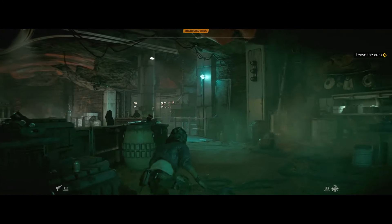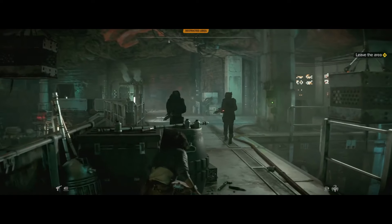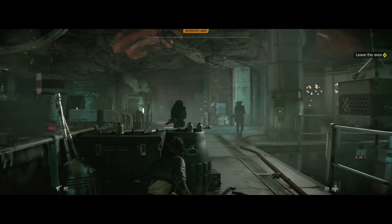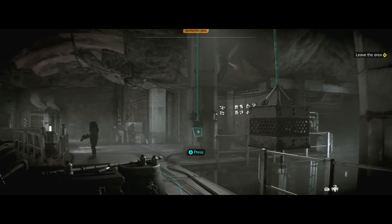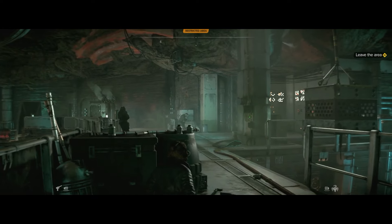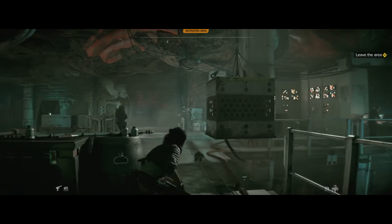Included in the stealth gameplay is Nyx, a creature that's Kay's personal companion. Nyx works very similarly to BD1 in that you can command it what to do, but what I like is that you're able to pick a target — for example a control access panel — and have Nyx go over and activate it without you needing to be close to it. So it's very similar to BD1 but also very different.